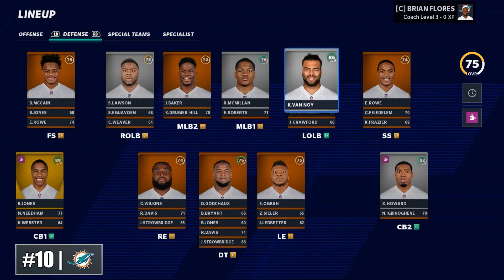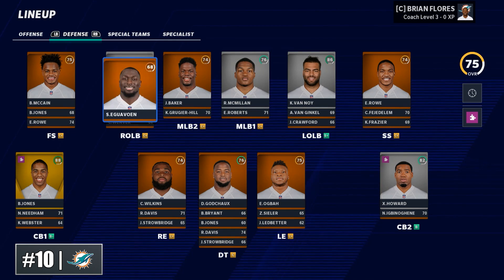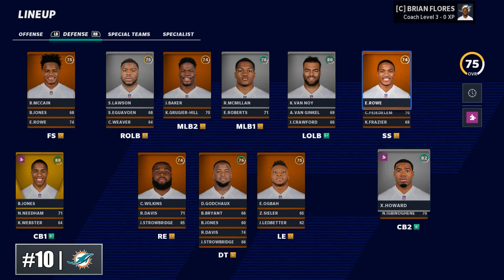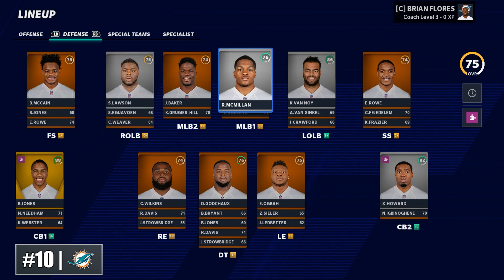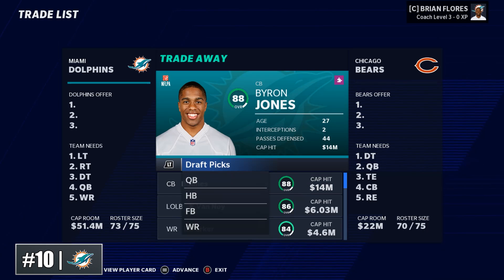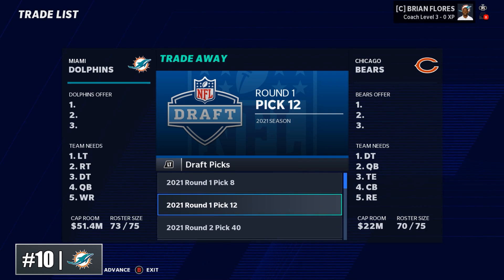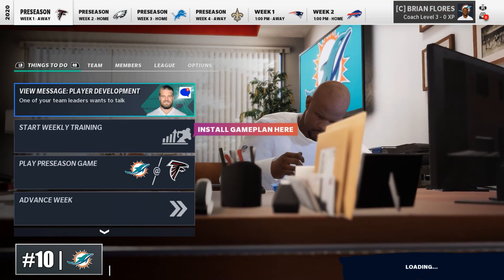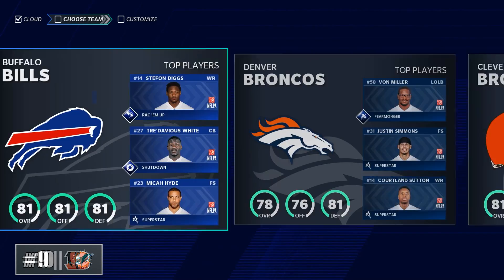You're going to want to implement this Bill Belichick/Brian Flores defense — the hybrid linebackers on the outside — and continue to build through the secondary, as many of these Belichick teams do. If you can figure out the free safety position, maybe eventually upgrade Eric Rowe, you're in very good position. See what Noah Igbinoghene, your first round pick, can turn into. One last thing that makes the Dolphins intriguing: you will have lots of picks in the first year — four picks in the top two rounds — so you'll have lots of freedom to build this team.